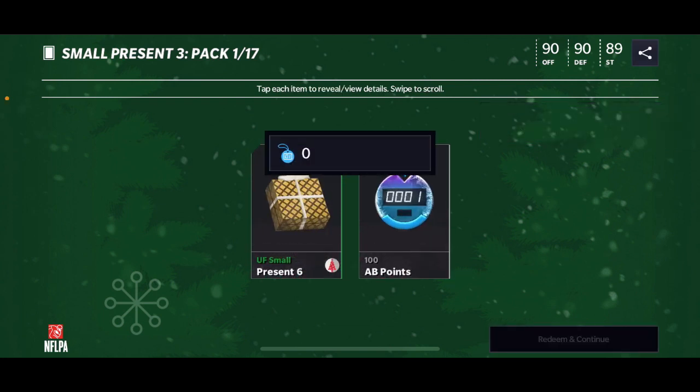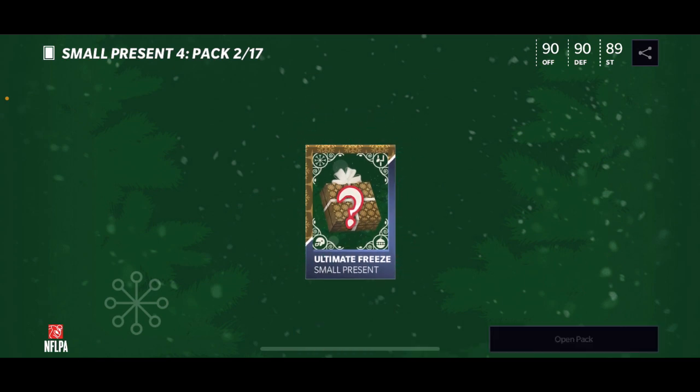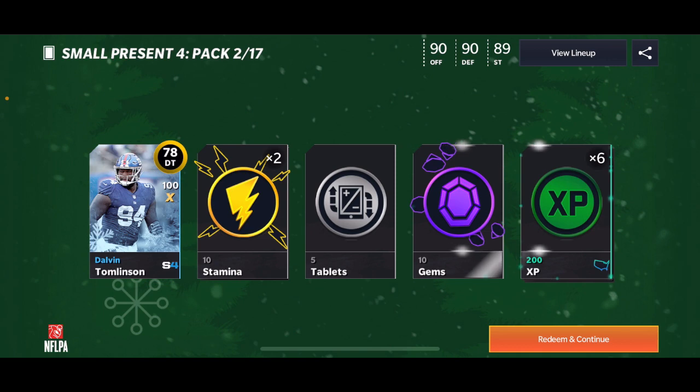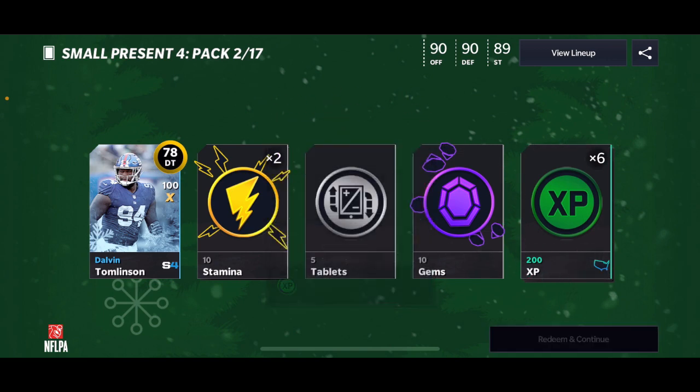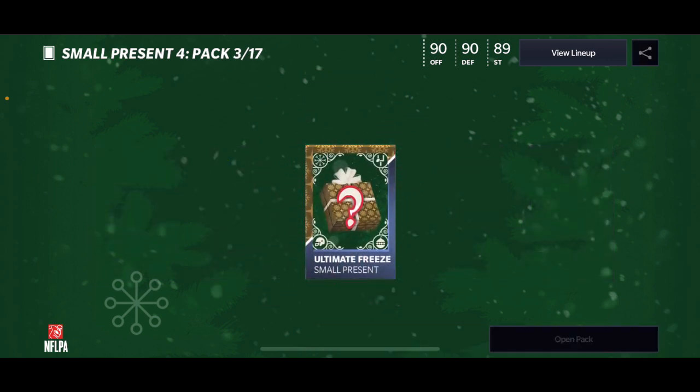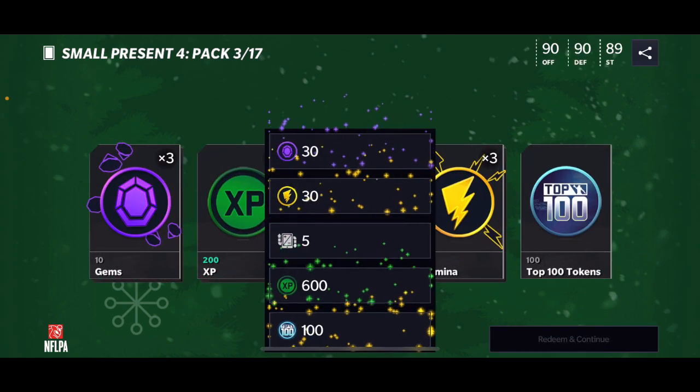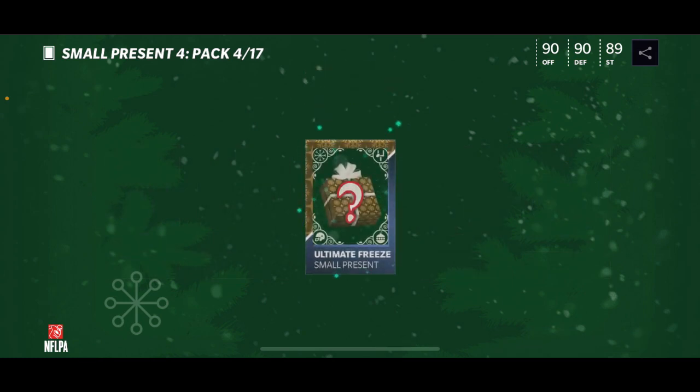Let's get right to these packs again. We get another present within a present — that's pretty nice. We're gonna open up all the small presents before we open anything else. This is actually a decent small present because we get free players, stamina gems, all that good stuff. We also get our top 100 tokens.